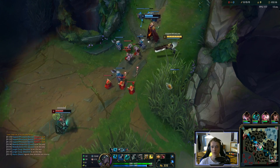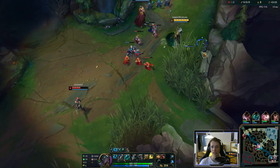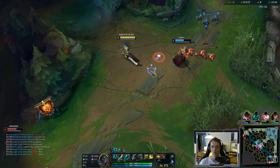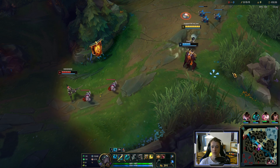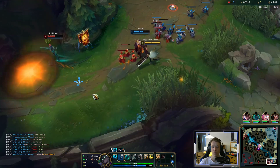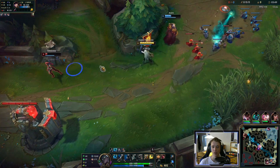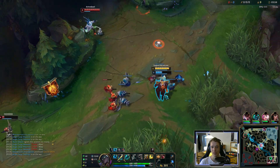Okay, they're not basing. Caitlyn's right there. Let's keep our Grasp ready. We don't want to get one shot by Zed later on, so we want as much health as possible. Maybe Thresh actually based.